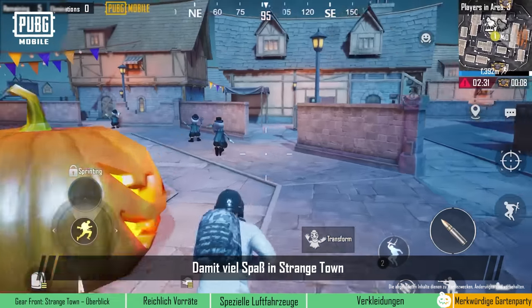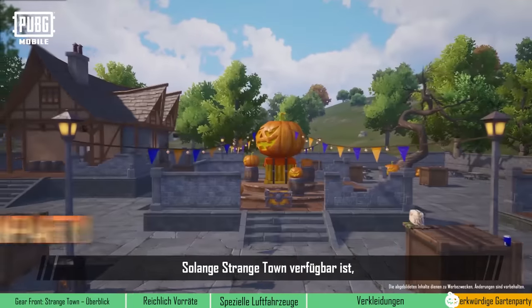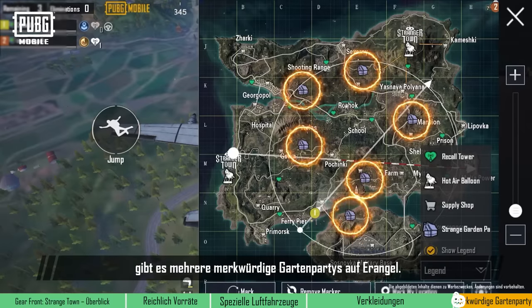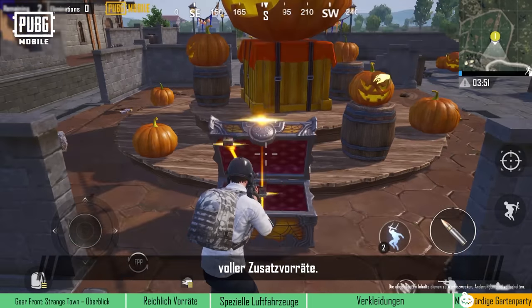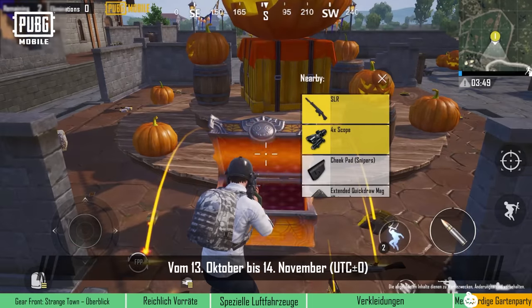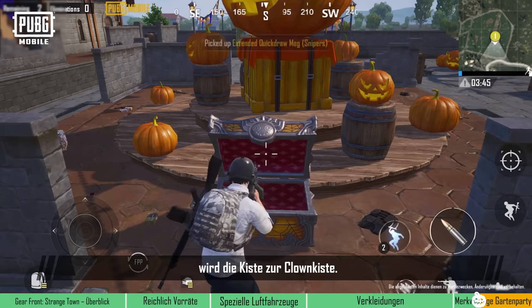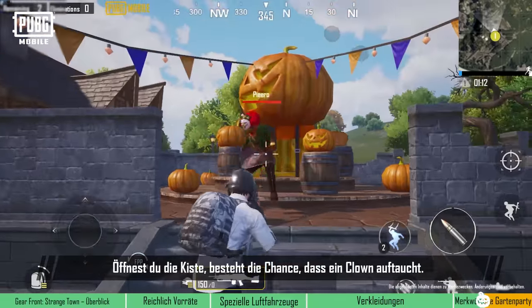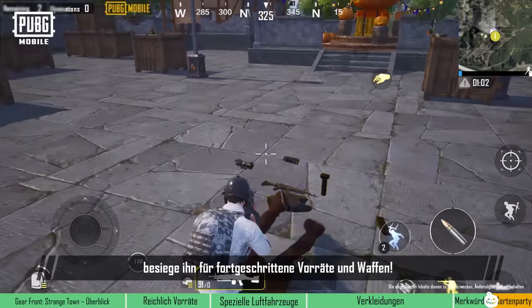While Strangetown is available, several strange garden parties will appear on Erangel. Players will receive a Halloweek's crate full of extra supplies. From October 13th to November 14th, UTC+0, the crate will turn into a clown crate. When opening the crate, there's a chance that a clown will appear — make sure to dodge its attacks and defeat it for advanced supplies and firearms.